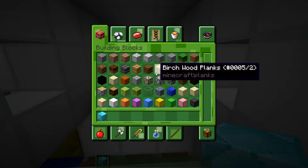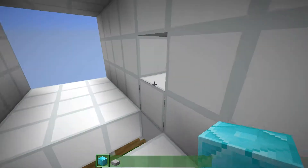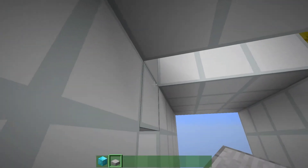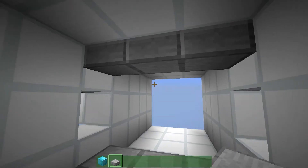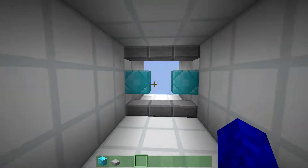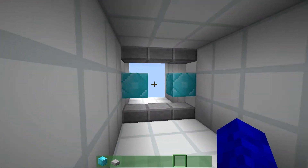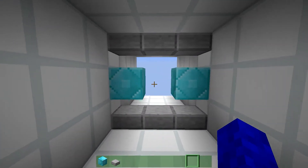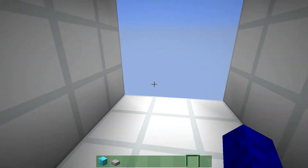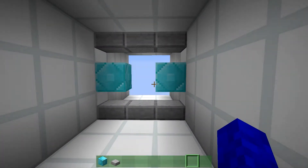I guess if you want to make a better design, you could use slabs or something to cover up these pistons down here, maybe up here as well. And then I guess you can use this to cover up the sides. This is a pretty cool design, except that you can just walk through it straight through like this. It's not really a good design for a door if you can walk through it.